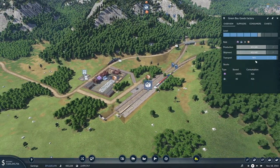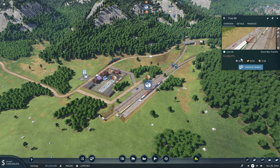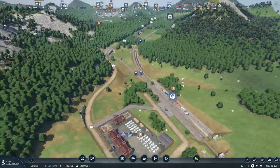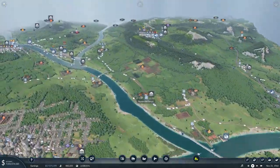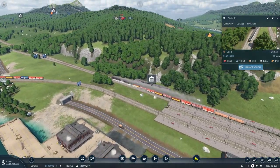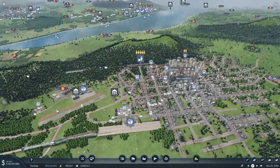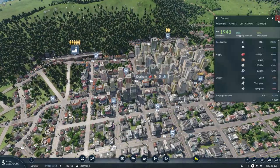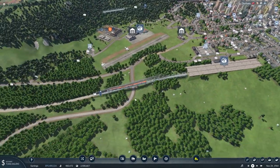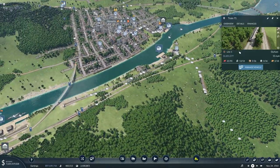Coming back to the goods factory, it looks like all of these numbers are slowly climbing as Durham is getting recognized even more. Looking at this train, we can see it's picking up a small load of goods. Since it's only going to Durham at the moment, these trains probably aren't going to be running full anytime soon. But we are beginning to carry some goods up to Durham — this train down here might be the first train carrying goods to Durham.